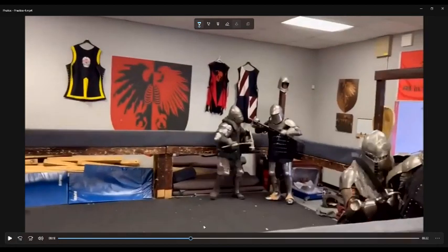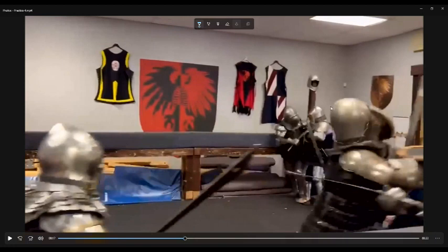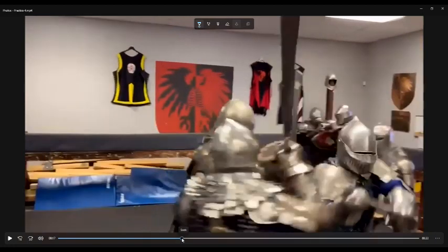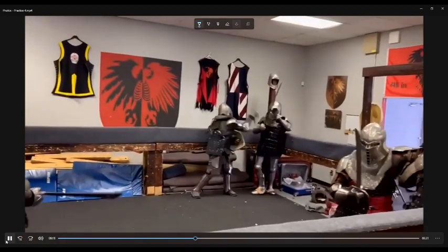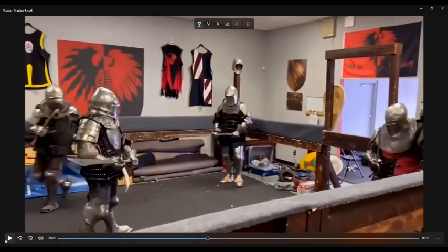Daniel in the back makes a very good decision — this isn't going anywhere so he disengages and takes off. Now I'm on my own. I can see my center is over here with Skyler in that corner and Pike's over there in that corner.